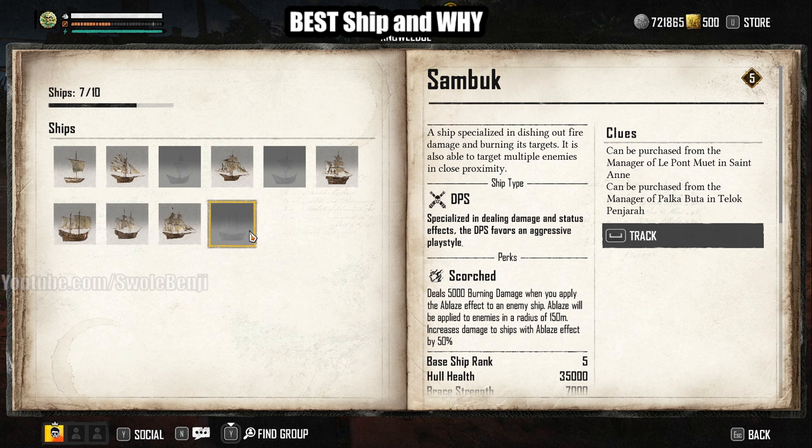The only time you ever use a fire ship is in a group setting. Think of it like a Warlock or a Shadow Priest in World of Warcraft — some sort of damage-over-time debuffer in your raid party. That's what the Sandbook is. It is a debuffer ship. It is not a DPS ship. It is not a solo ship. This is purely meant for group play and should be avoided.